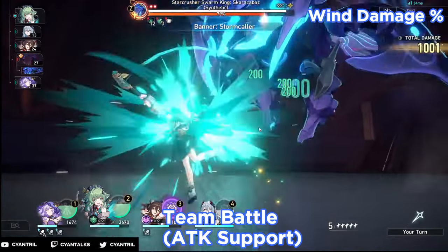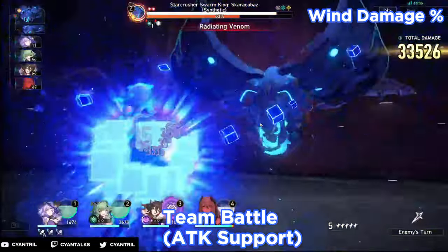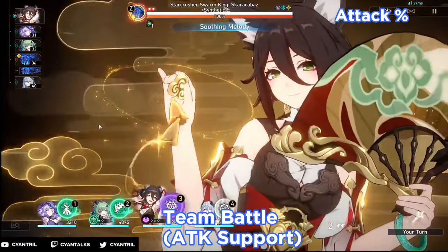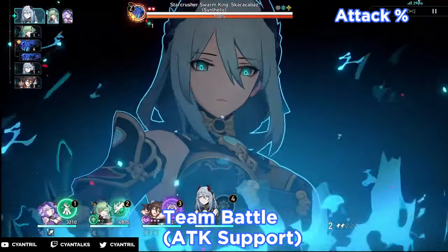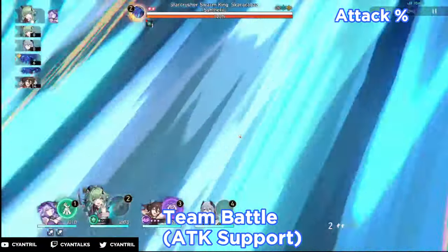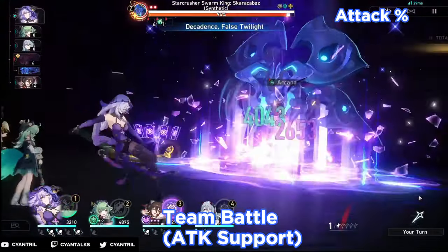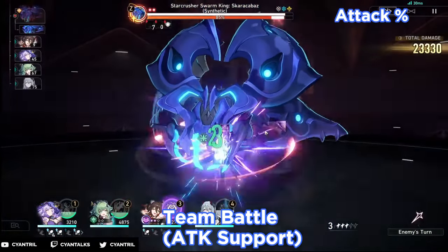As per usual, Ting Yun gets blown up because the boss loves attacking Ting Yun, but it is what it is. So you just get a little nice damage there — 33k, not too bad. One thing I didn't mention: the first clip will always be wind damage and the second clip will be attack percent. So it's wind damage first clip, attack percent second clip. I might add that into the video because it looks kind of confusing even to me, but it's just for a little bit more clarity.